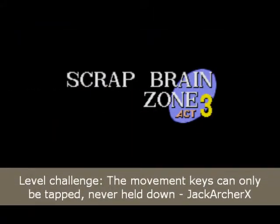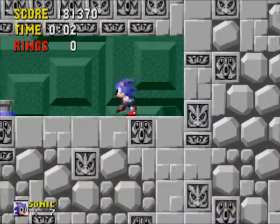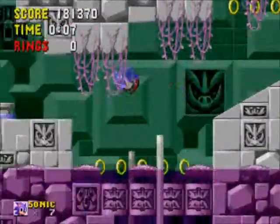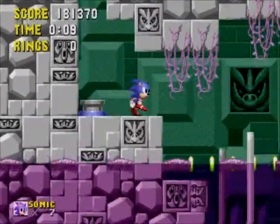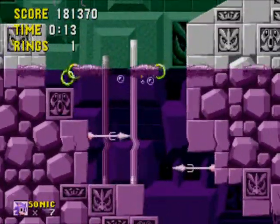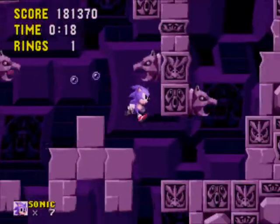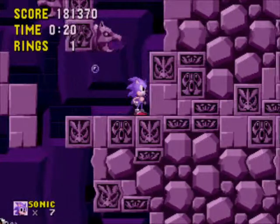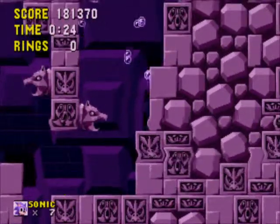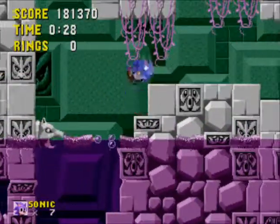And welcome to the third level, where we have a challenge from Jack Archer, which is to only tap the movement keys instead of holding them down. This basically affects Sonic's speed, although not necessarily while he jumps in the air. This particular act is kind of like Labyrinth Zone — there's a lot of water. It's kind of long and also kind of annoying. To save time and show you an interesting trick, you can actually roll by that bridge at the very beginning — that platform — and you get this major shortcut where as long as you don't fall down the pit, you can basically skip like two minutes of this level. Pretty interesting secret.